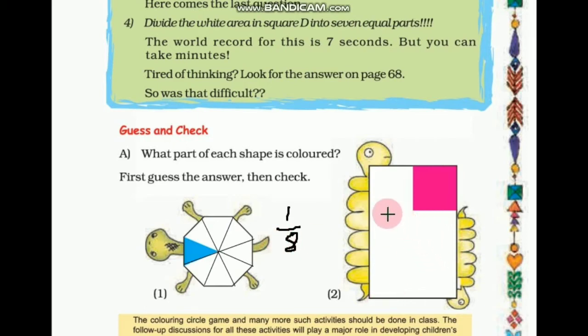Second one — guess the answer. The answer is 1/6. Now let's check our answer. By checking, this is correct. So our guessing is correct.